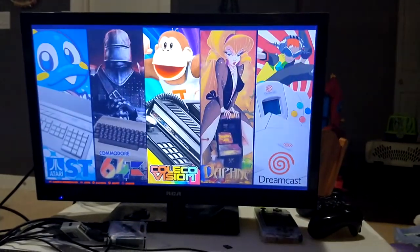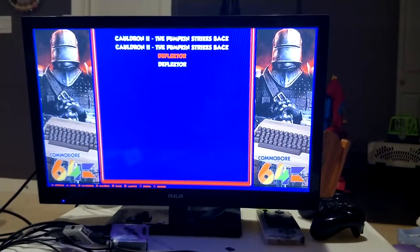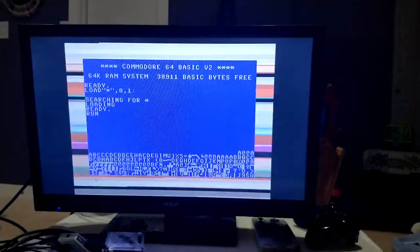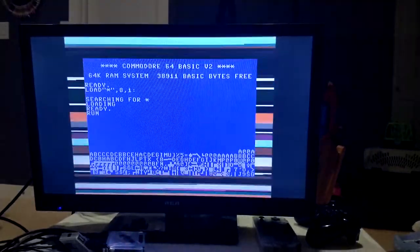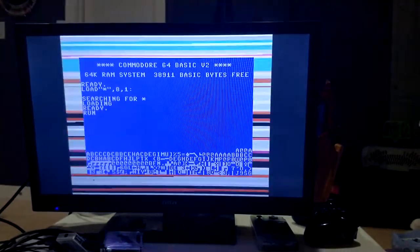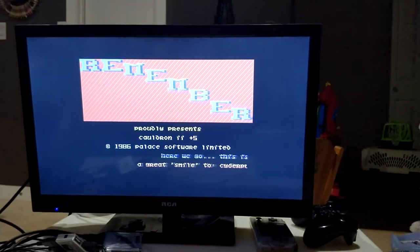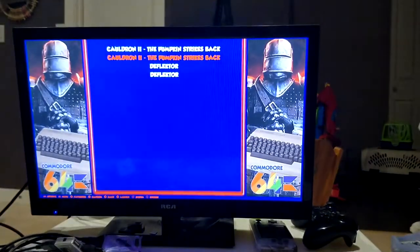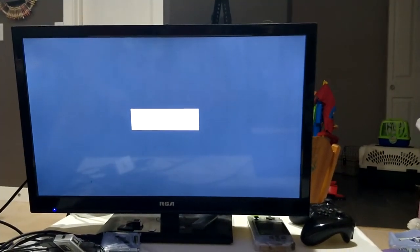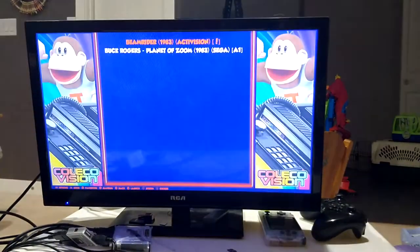Lynx is very easy to emulate, it's very standard. Commodore 64 — I don't know if I have the BIOS set up, we'll find out. There's Commodore. I've been working on so many things, I don't remember which BIOS is actually in the folder and which ones I still have to place. So if something doesn't work, it's probably because I don't have the BIOS there.